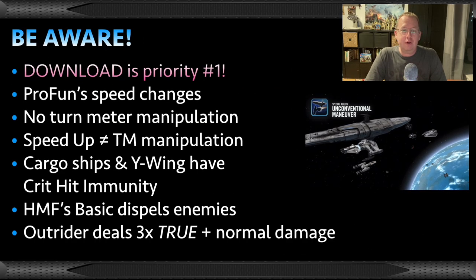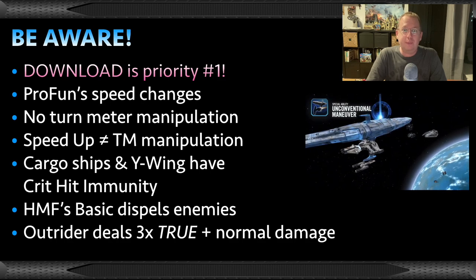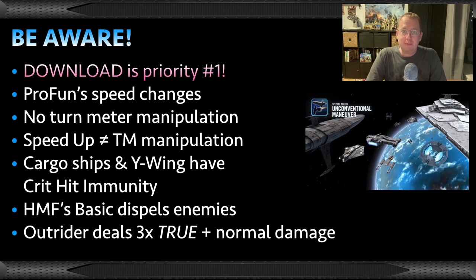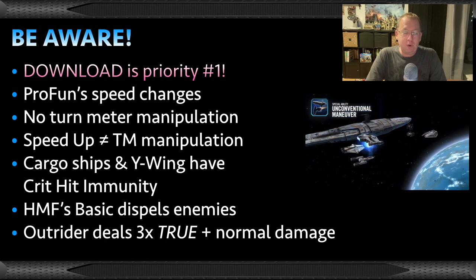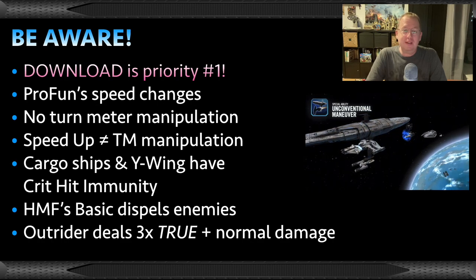There are some things you need to be aware of to maximize efficiency. Download is your number one priority — almost no matter what is happening, your objective is to get 100% download for both the Profundity's ultimate and so that the Outrider can trigger its Suprosa supercomputer ability. The Profundity's speed will change depending on the opposing fleet, so don't just rely on muscle memory. There can be no turn meter manipulation while Profundity is present — this will cripple ships like U-Wings and Wedge. Even the Outrider's Concussion Missiles can't grant turn meter. Of course, it also affects the opposing team, which really screws over Houndstooth.